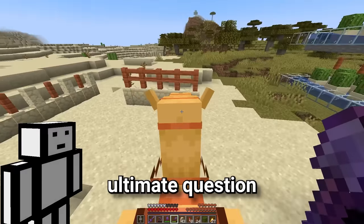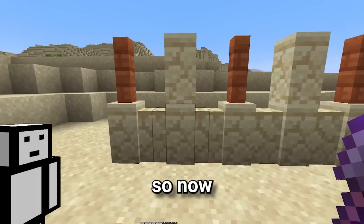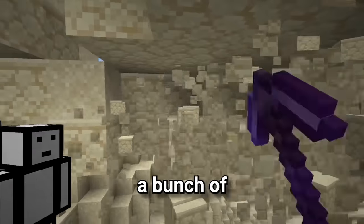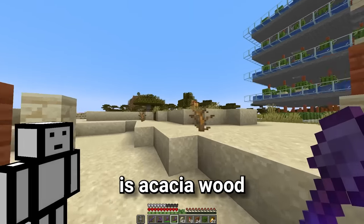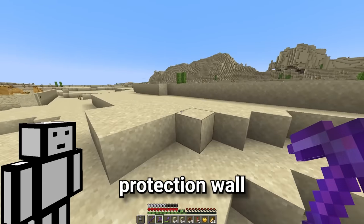But now for the ultimate question: is this wall camel proof? Yes, it is! The camel can't get over it. So now that we have our wall design, let's grind for the materials. Thankfully, whilst I was waiting for the camels to breed, I was mining a bunch of sandstone, so that's not going to be a problem. What we really need is acacia wood. I think we've got everything we need. Now let's build the massive camel protection wall.